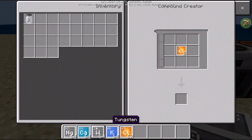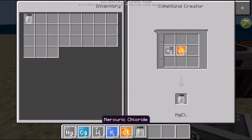After that, we take back the calcium and place mercury to make Mercury chloride.